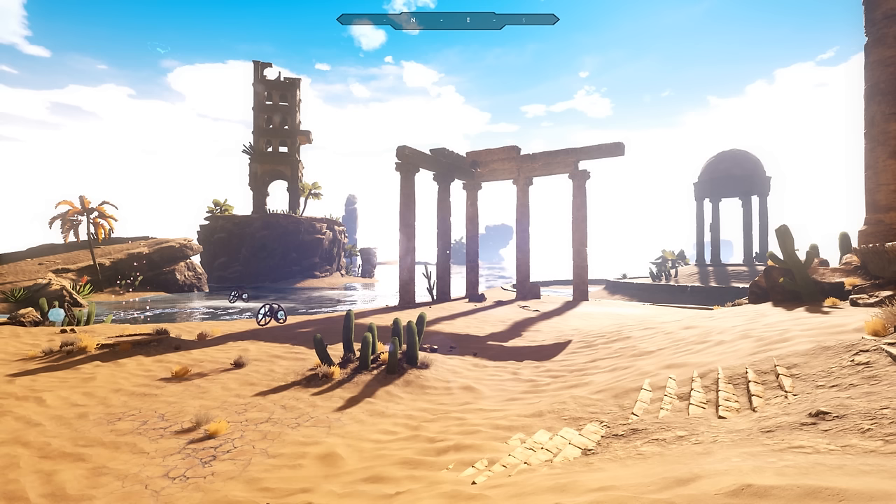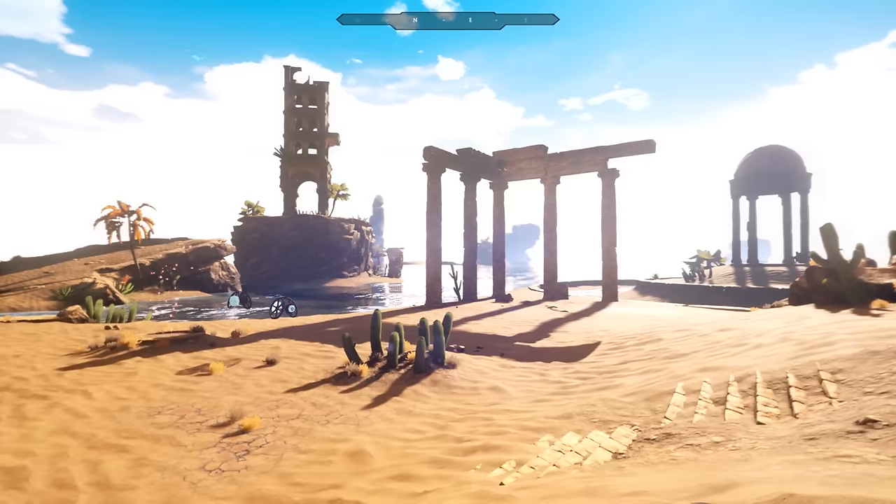Hi, my name is Wayne and I'm the voice behind Downward's protagonist, The Wanderer. Downward is a game from Caracol Games, a three-person team from Rome. In this video, we'll see a bit of the parkour we have in Downward and what you can get out of it.